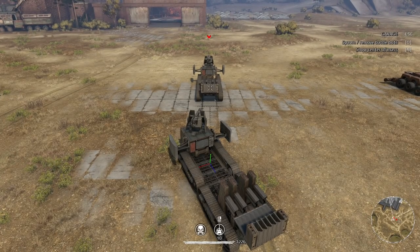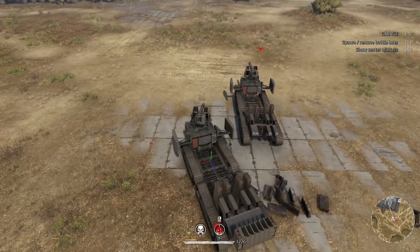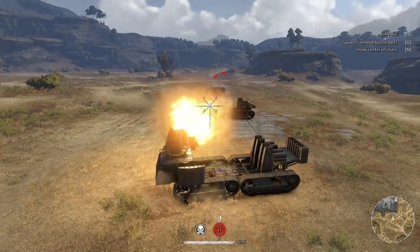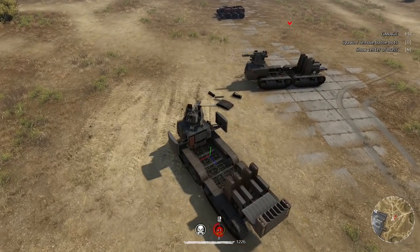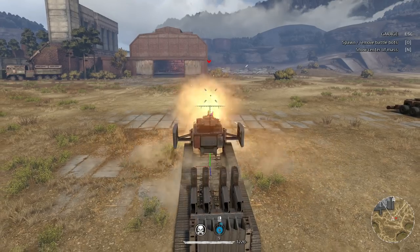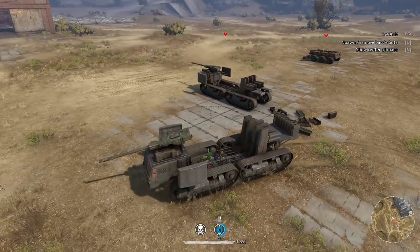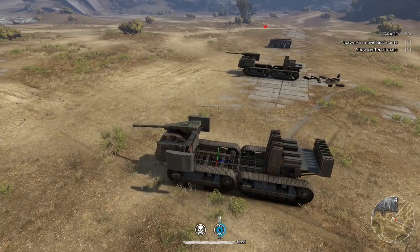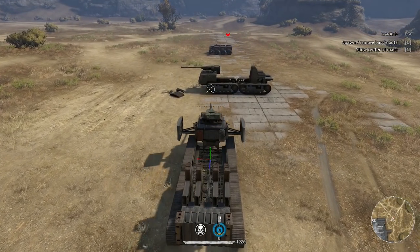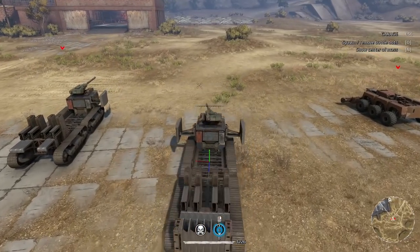I've got one more test — I want to see the explosion radius. The Mammoth can take out a lot. The Tsunami took a few pieces less off. Checking the side — almost the same. The Mammoth has a little bit more explosion radius.